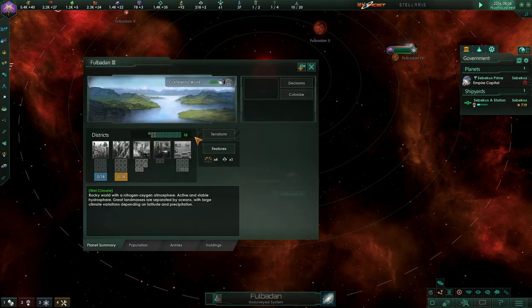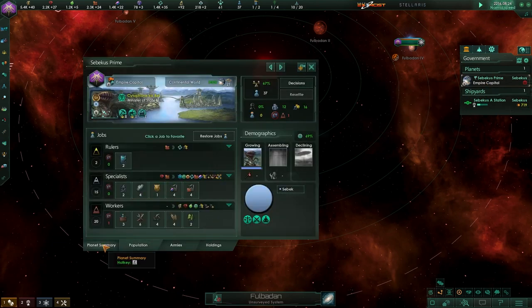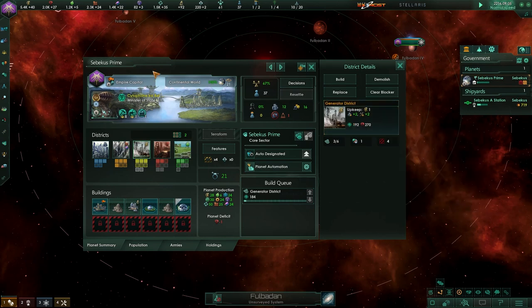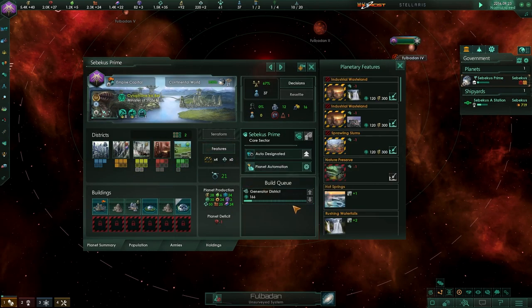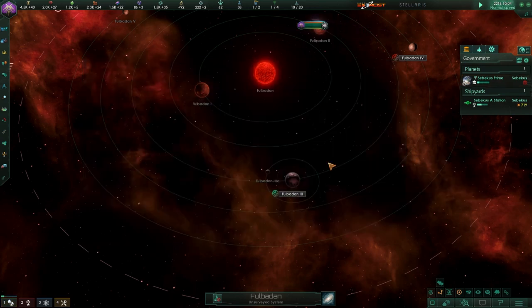So how many can it hold? 18? Okay, so that's good. We can fill it up with generators, and then we can work on other things. So let's add generators here. And I am not going to be building farms — we're not building farms. Let's go ahead and start tearing this stuff down because we can afford it.